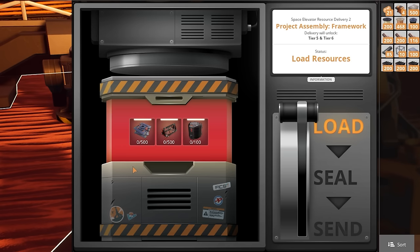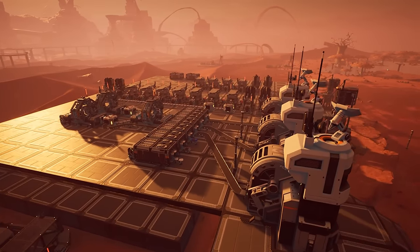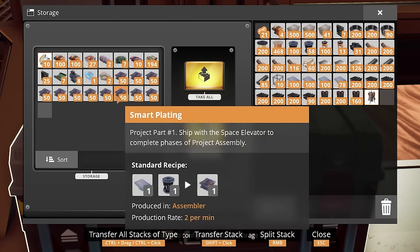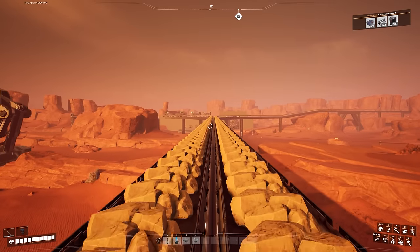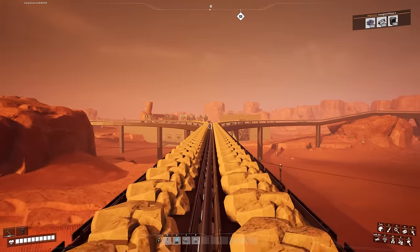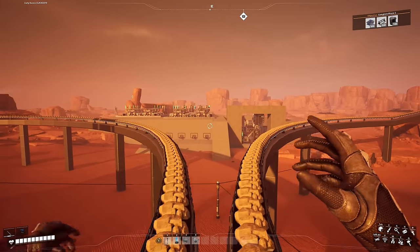In today's episode I want to look at assembly points. As we know, when we expanded to the new base this factory here became desolate, but don't worry — on the live stream when we turned that whole plant off I actually stored just over 500 smart plating in here ready for the objective to be completed. That leaves two items we need to create: advanced wiring and the steel framework.